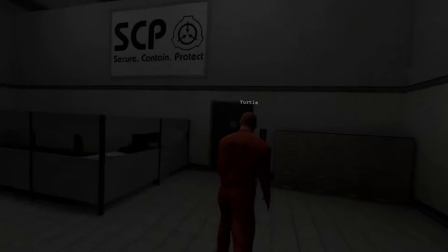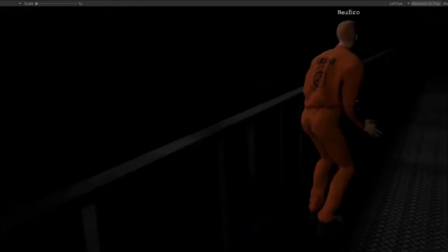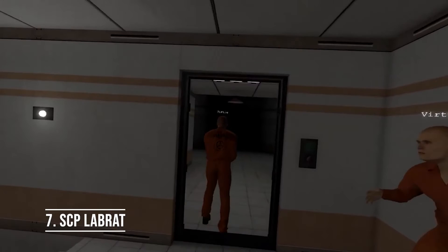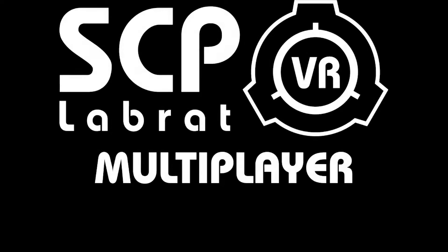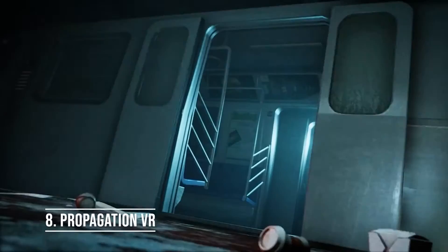The SCP Foundation is a secret organization responsible for capturing and containing various paranormal, supernatural, and mysterious phenomena for the safety of civilization, while keeping their existence completely secret. There is a ton more to the massive fanwork of SCP, but it has spiraled off into quite a few successful games. At number seven, SCP Lab Rat is the faithful VR adaptation of the hit game SCP Containment Breach. Jump in alone or play with friends and try to escape this facility full of SCPs as things go south very quickly. In my opinion, this is one of the best free games on this entire list.